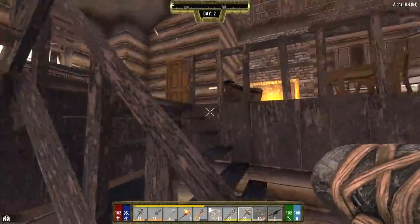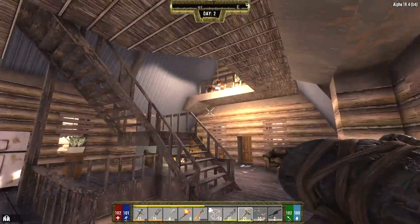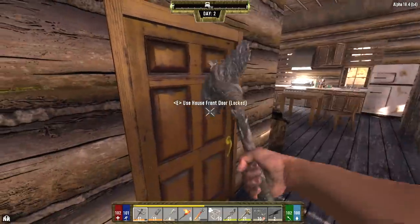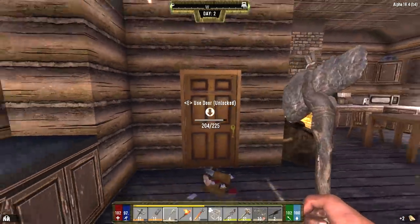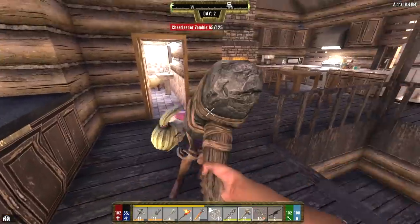Let's head upstairs now. These stairs right here are going to have to get knocked out later. It's a pretty dope cabin, but until we can close off the basement, we want to knock out the stairs leading down into the basement. This way, if zombies come wandering into the basement at night, they can't get up to us.